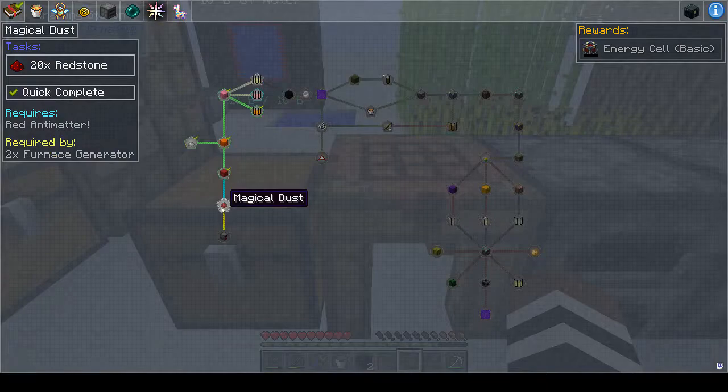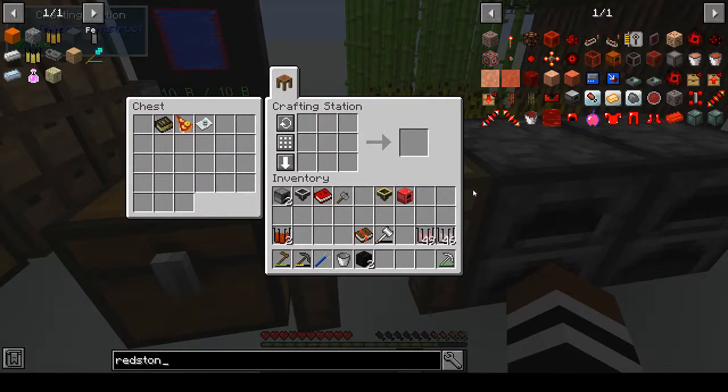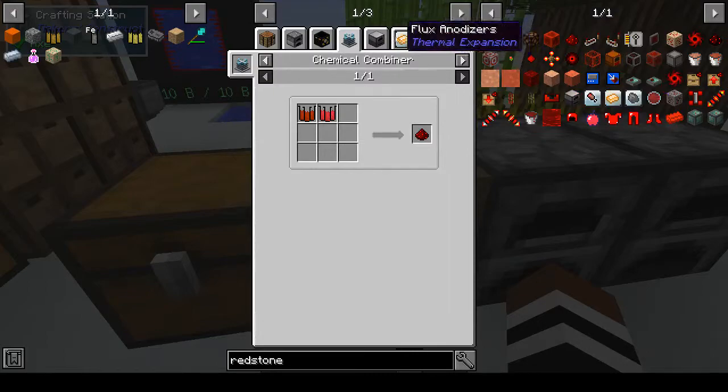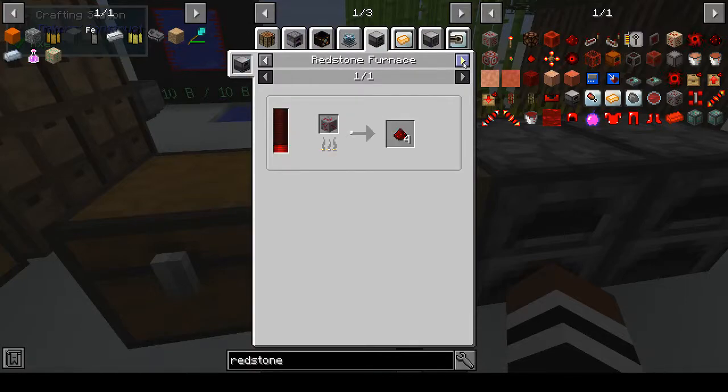How do we make redstone? Redstone dust comes from the chemical combiner using iron oxide and strontium carbonate. Strontium carbonate - wasn't that Strontium Dog? I'm going to date myself - wasn't that one of the comics in 2000 AD? I'm pretty sure it was, because my brother used to get it and I used to read it when he was finished with it.